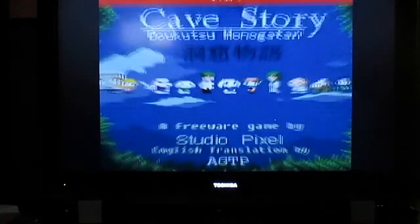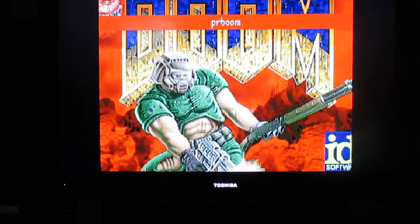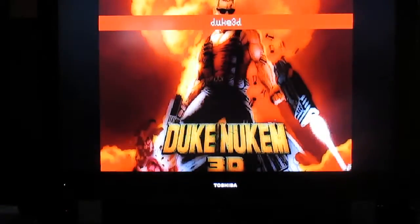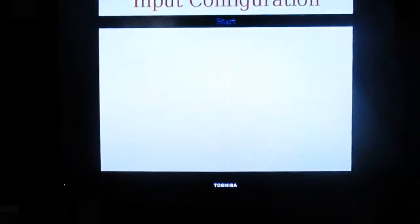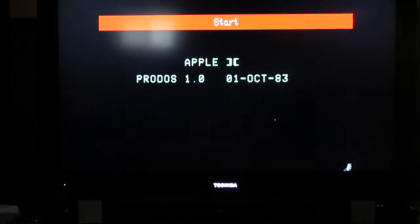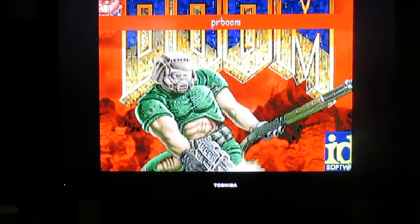Let's go back to the main emulation screen. Let's see what else we got. Oh, there's Doom apparently, and Duke Nukem 3D, followed by PC — I don't even know what that is — and Apple 2. Cave Story again. Let's see if Doom works. I've had a problem with this one before.